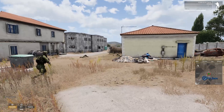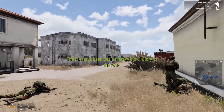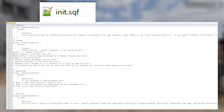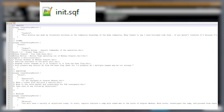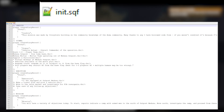Now for the final touches — extra stuff to make the mission more complete. In the init.sqf file I place some diary entry scripts. You can find the command in the Bohemia Interactive wiki for Arma 3, which is a very useful resource for mission making in general. Essentially you enter entries for situation, mission, objectives, and similar topics to give the start of the mission more context.